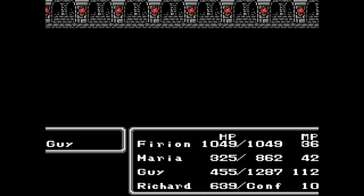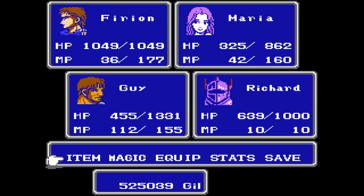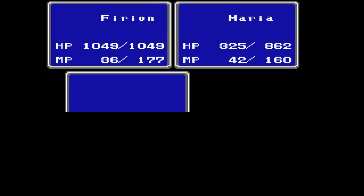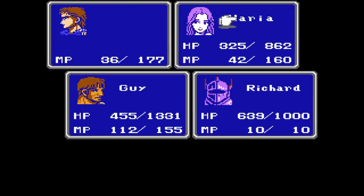Shield level up. Vitality. Vitality and HP. How is Guy getting all the HP and Maria's not? I don't understand — I really don't. He's got 112. I may as well make him cure.